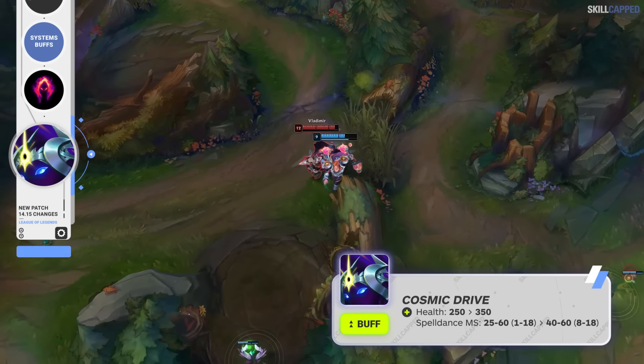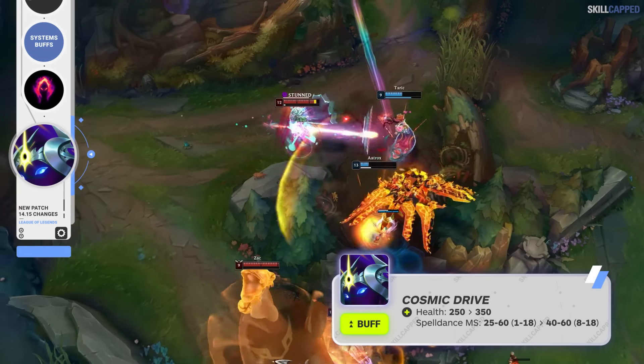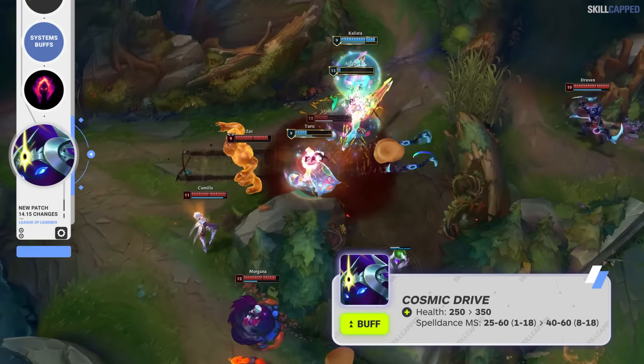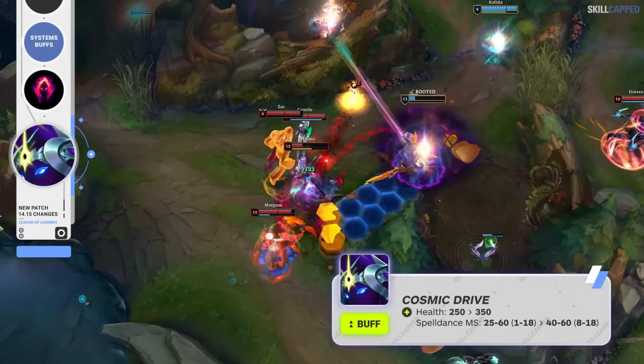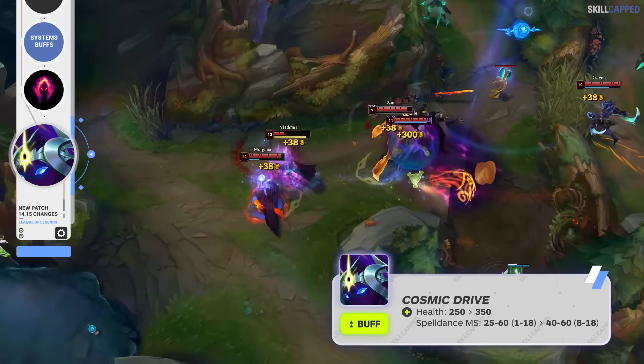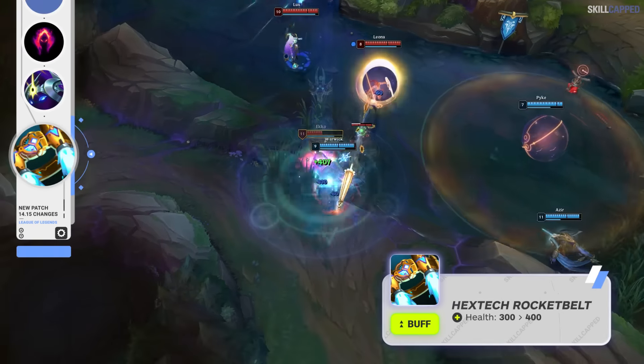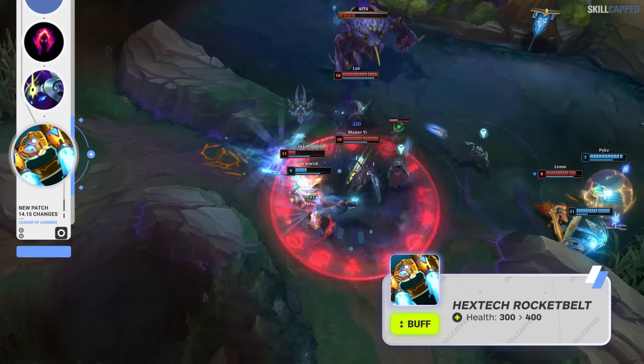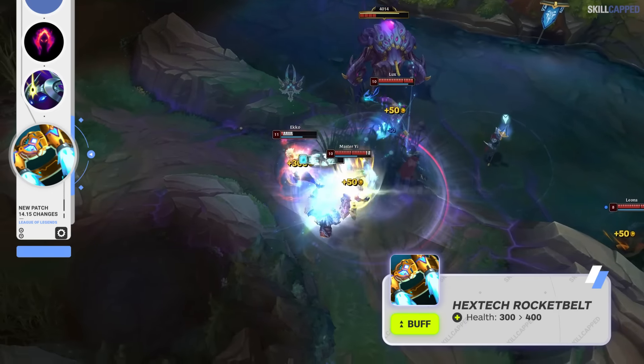Cosmic Drive is receiving some pretty nice changes for this patch, with its health being increased from 250 to 350. The movement speed is also being adjusted, going from 25 scaling to 60, to 40 scaling to 60. Hextech Rocket Belt is also getting a health boost, with its health increased from 300 to 400.